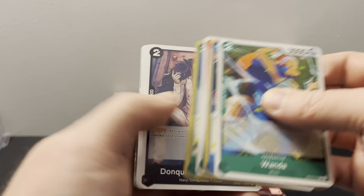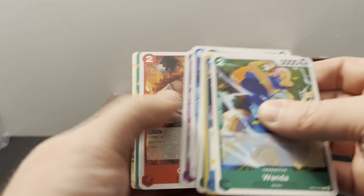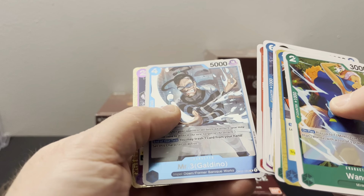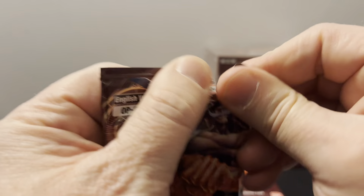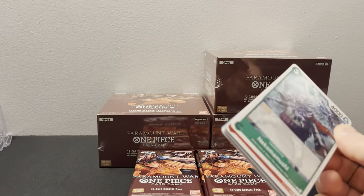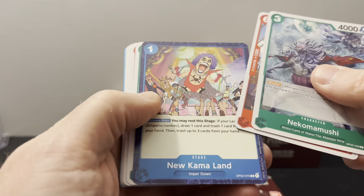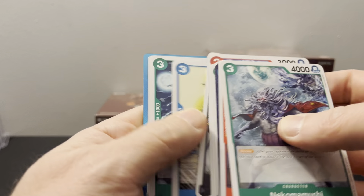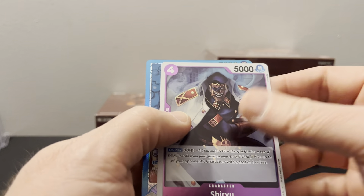That guy's creepy looking — Mihawk. There's a leader of Sanji, Mr. Three, and Judgment of Hell. Thatch. All right, let's go right back. Oh, it looks like we got our first leader — so it is a leader box! Is that Ivankov? Even Cough. Cool, all right, awesome.